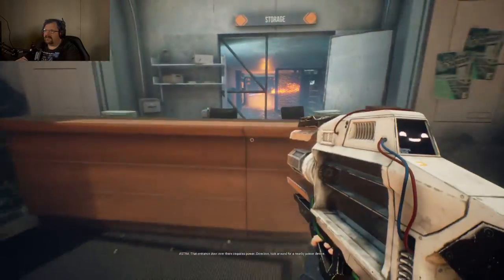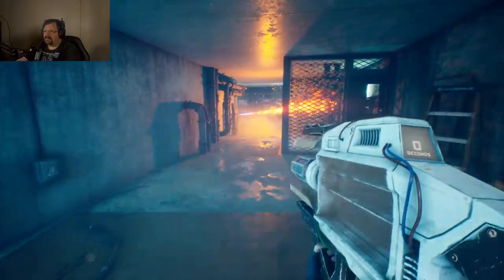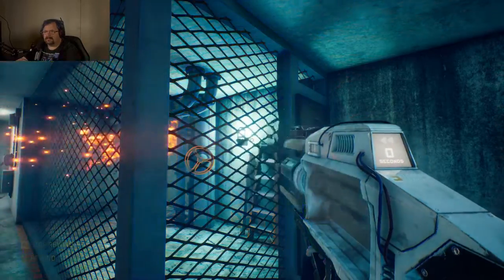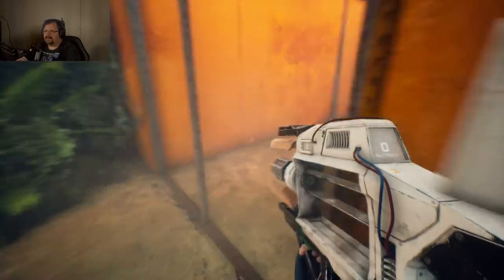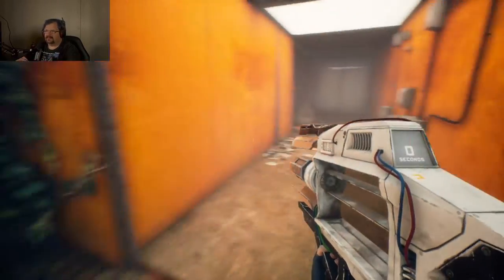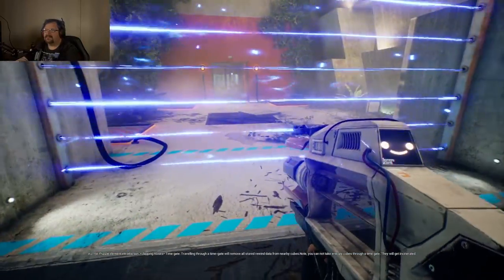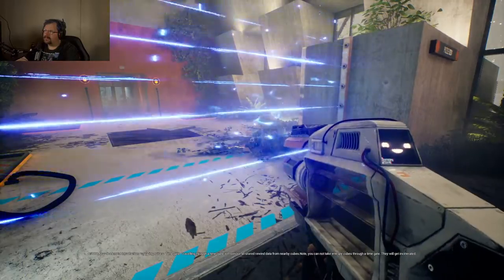Wonder where everybody went. That entrance door over there requires power — directive: look around for a nearby power device. I'm gonna guess it's probably in here with all the flames. Works for me! Good deal, now we're cooking. Puzzle element introduction — time gate. Traveling through a time gate will remove all stored rewind data from nearby cubes. Note: you cannot take entropy cubes through a time gate — they will get incinerated.